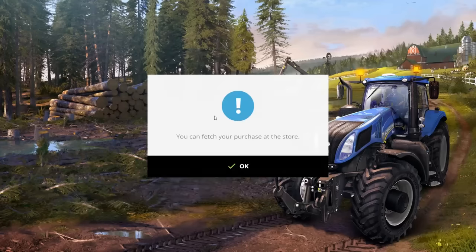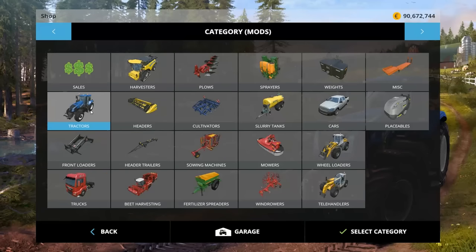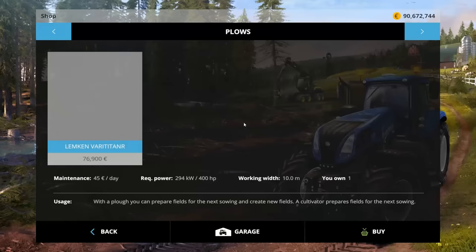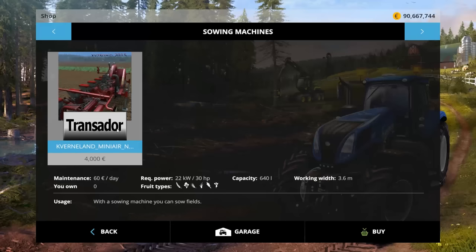It doesn't come just as a tractor - in plows and cultivators there's a Transitor special cultivator for 5,000 or 20 a day, 3.8 meters. There's also a Transitor Cavernland Mini Air for 4,000 - 640 liters capacity and 3.6 meter working width.